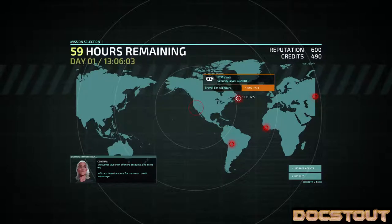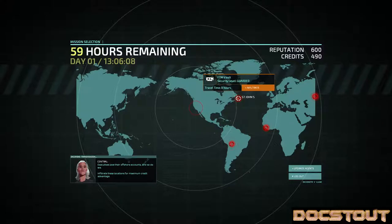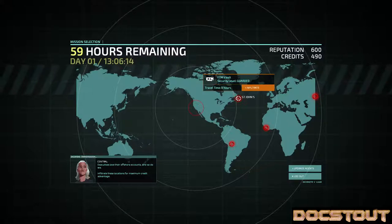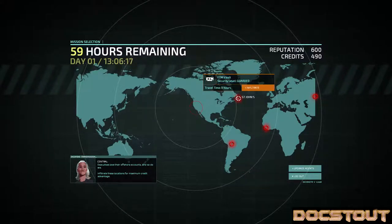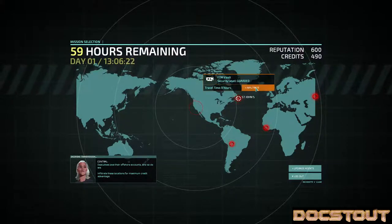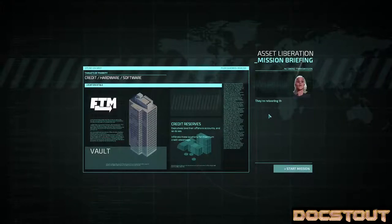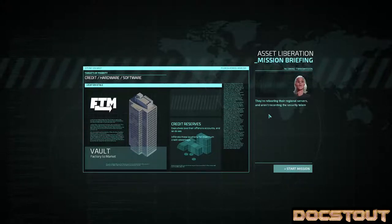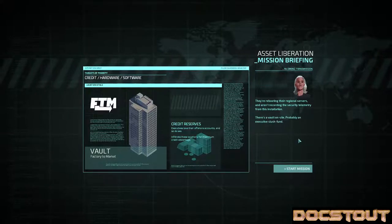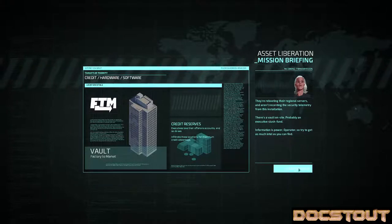Good afternoon and welcome back to my series on Invisible Inc. This is Doc Stout. I've continued the save from the last video. We were successful in our last mission. I'm going to go right back in and I've already selected an op. I'm going to head to St. John's to hit the FTM vault. Security level is guarded. Takes me eight hours to get there. They're rebooting their regional servers and aren't recording the security telemetry from this installation. There's a vault on site, probably an executive slush fund. Information is power, operator, so try and get as much intel as you can find. Heading on in.